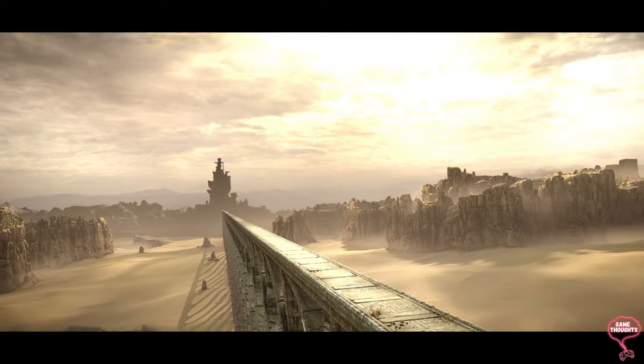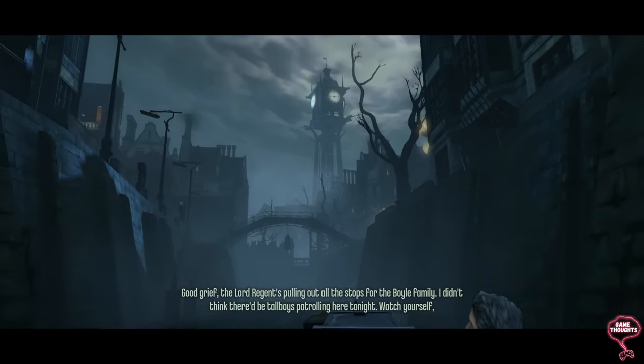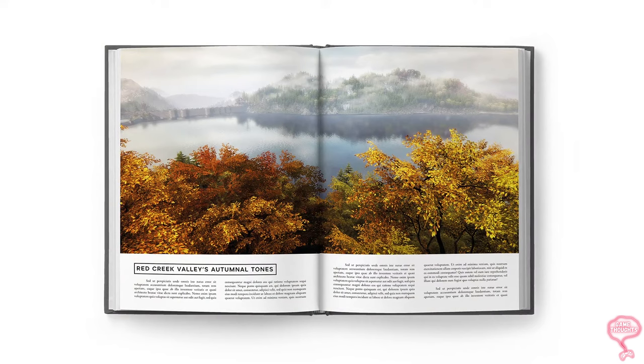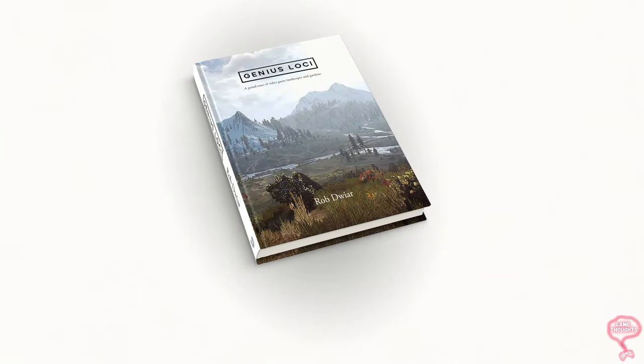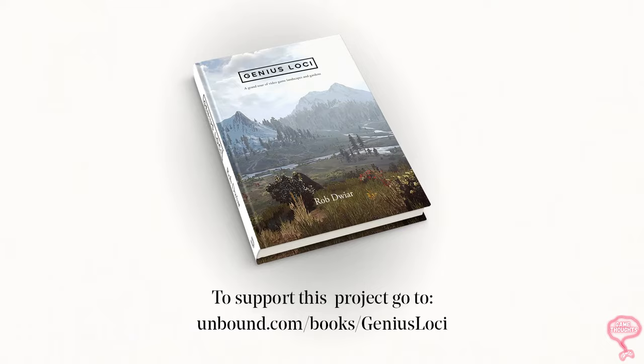Video game literature is still fairly niche, so it's no real surprise that Rob's book is a crowdfunded project. If you have enjoyed what Rob has to say about this topic and want to hear more, you could really help him out. It doesn't happen until he gets 100% funding. So he's looking for people to go to unbound.com/books/genius-loci, or find him on Twitter at Rob Dwyer, or LinkedIn. Back the book and share it around — you'll get rewarded for your backing, from an e-book or a hardback copy all the way to having a chat about garden design or help with a project.